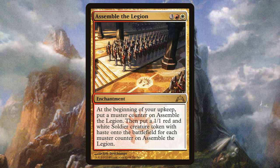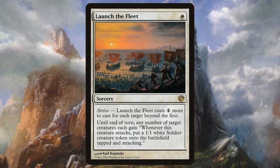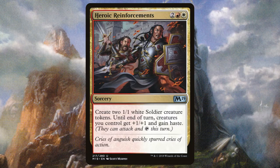Assemble the Legion makes an ever-increasing number of 1/1 Red and White Soldier Creature Tokens with Haste. When you have a huge board, Deploy to the Front makes as many 1/1 Soldier Tokens as there are creatures on the battlefield — great if your opponent is also a token deck. Along those same lines, Launch the Fleet gives any creature the ability to create a 1/1 White Soldier Token tapped and attacking when it attacks, and if you have lots of mana you can do it to all your creatures for one mana of any color for each creature after the first. Hero of Bladehold makes two 1/1 White Soldier Creature Tokens tapped and attacking when she attacks, plus she pumps the team when attacking. Heroic Reinforcements makes two 1/1 White Soldier Creature Tokens and gives all your creatures +1/+1 and Haste until end of turn.